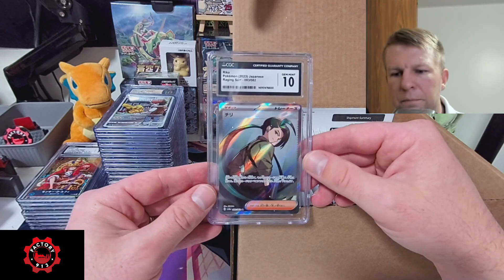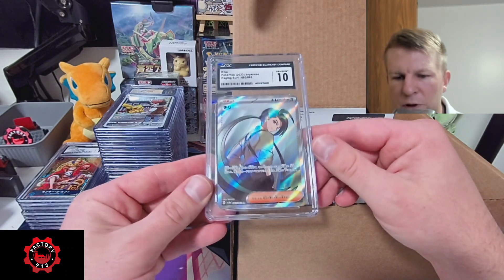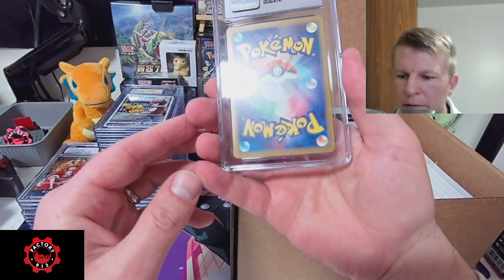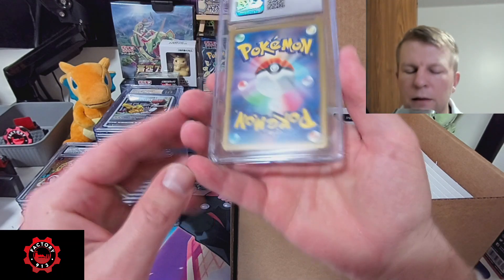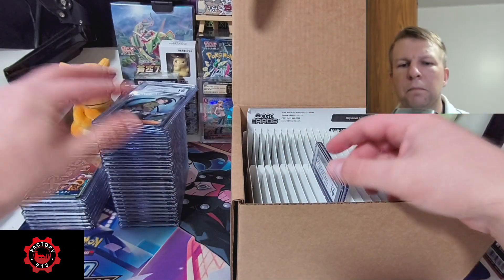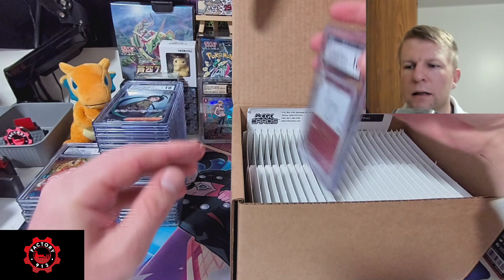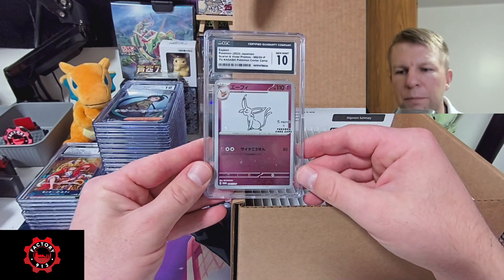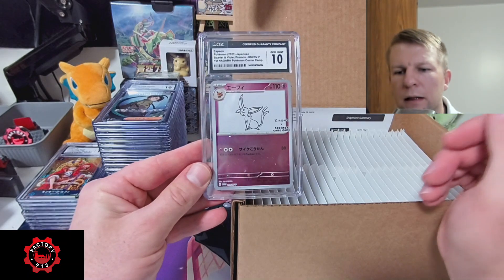Rika. Was hoping for Pristine on this one, not quite sure what was wrong — I'll look that over later. Last card. Espeon with a Gem Mint 10. Excellent.